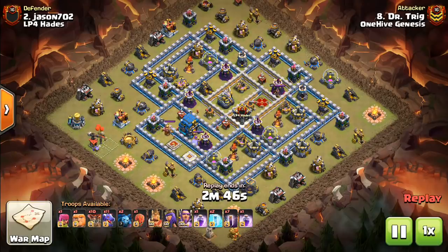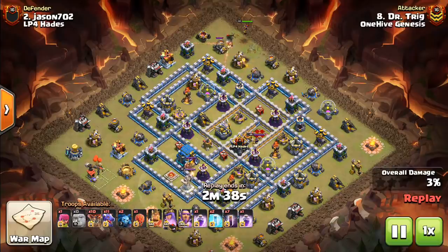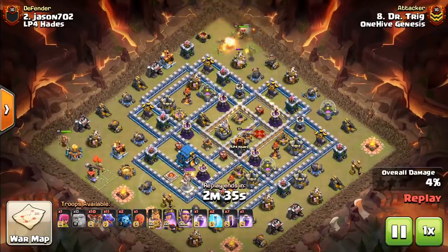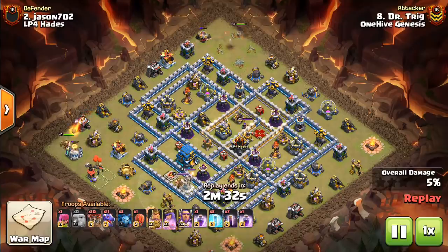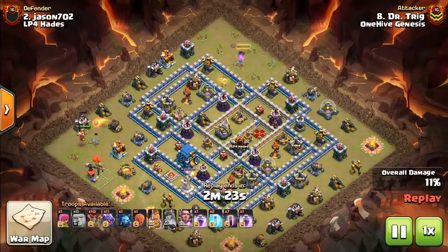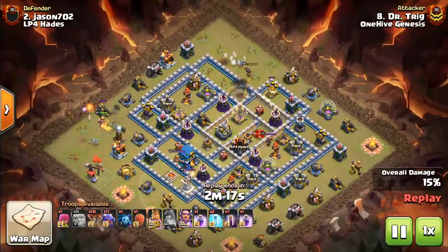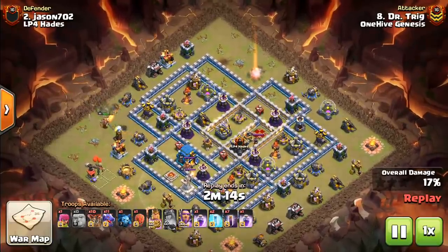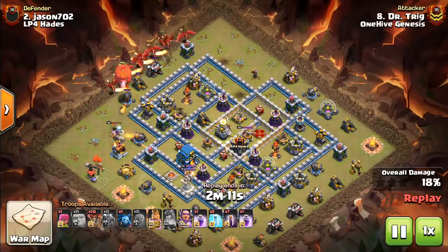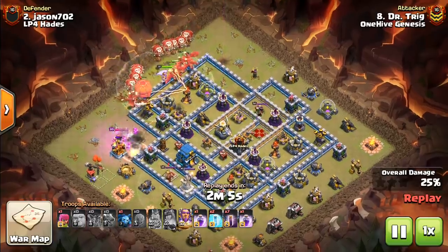What is going on guys, Bisectatron here, bringing you the next attack meta video. In this series I basically break down the best attack strategies for the most relevant town hall levels — in this case Town Hall 10, Town Hall 11, and Town Hall 12. It's a good way to know what you should be focusing on upgrading in your laboratory, what troops to have maxed out, and what strategies to look to use first. And also defensively, it gives you a good idea of what to try to defend against when building your bases.